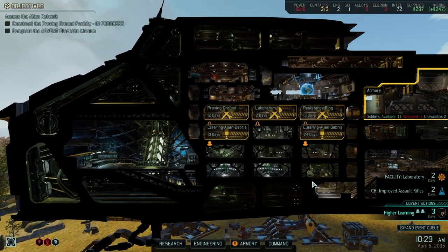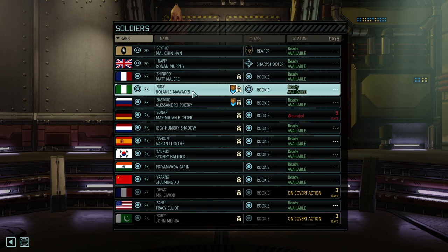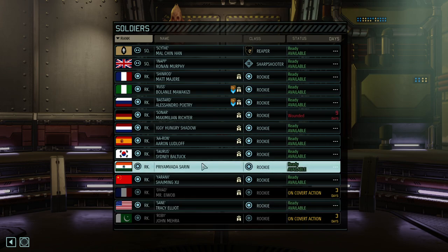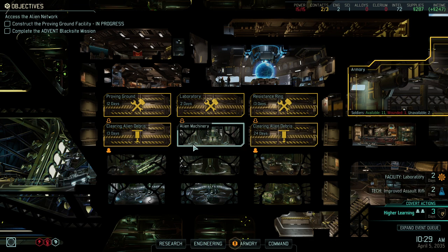We need armor upgrades — we would have had much less casualties with the right amount of armor. We've got 12 rookies, still deep enough of a pool. The game will throw us more resources if it thinks we're doing poorly. For now it's the end of today's episode. If you enjoy Rookie Balboa and the bloody carnage that this run is bringing to you at your viewing pleasure, give it a thumbs up and leave a like down below.